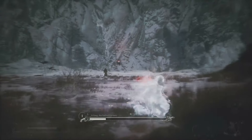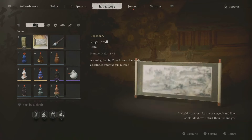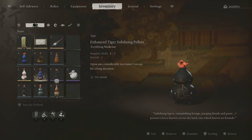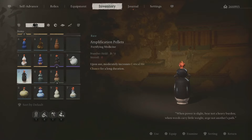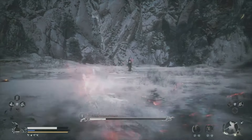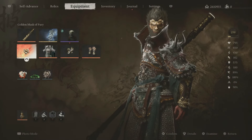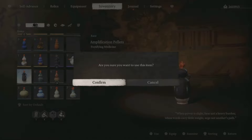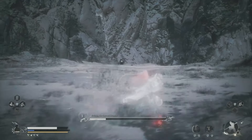I want to use my Cloud Step here, so I'm going back into my inventory. I have the evil-bane medicine to reduce incoming damage. Make sure your medicine is ready — I'm using it to get my critical hit and damage up because I know my spirit is about to unleash.